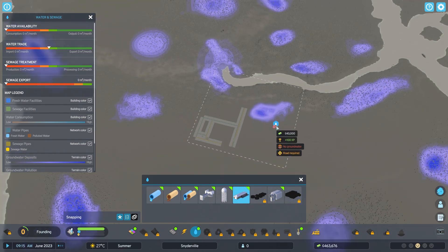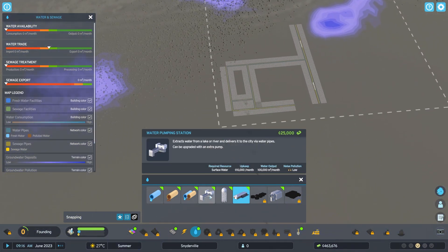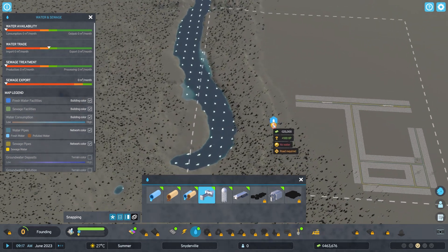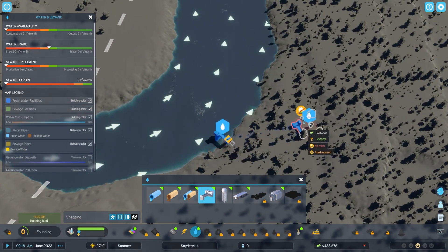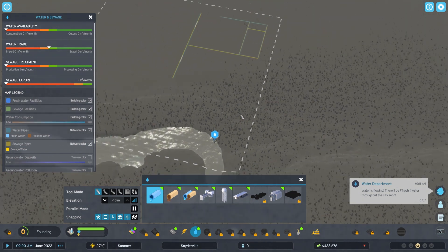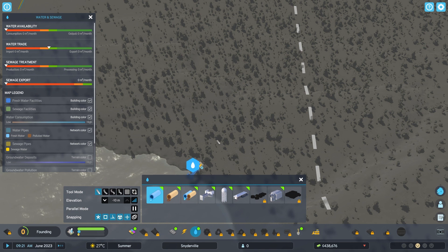They've also done improvements to lights on forest machinery and propping for several buildings, fixed the spawn point for cargo trucks not being inside the warehouse as expected, fixed international airport roads not being converted with left-hand traffic, and fixed crosswalks looking broken when a pedestrian path bridge is connected to a ground pedestrian path through a road.